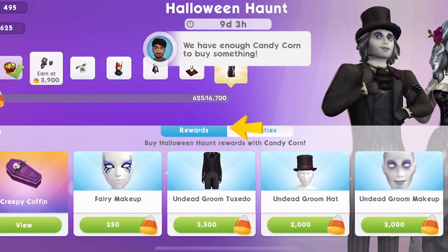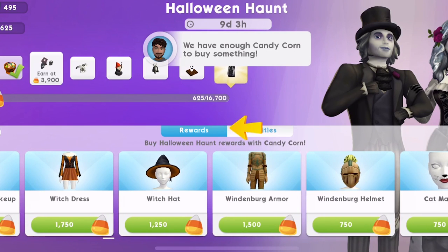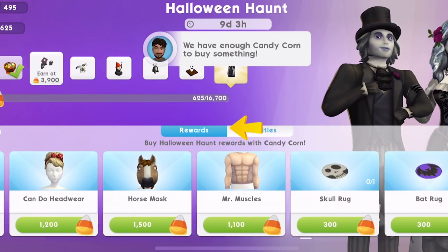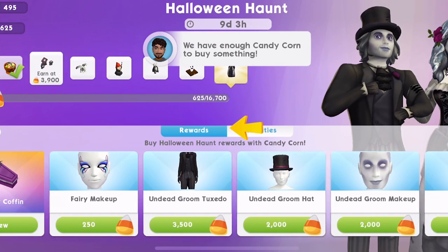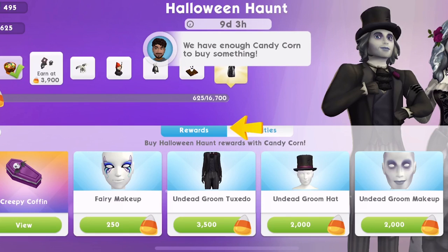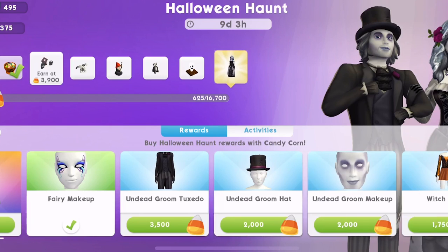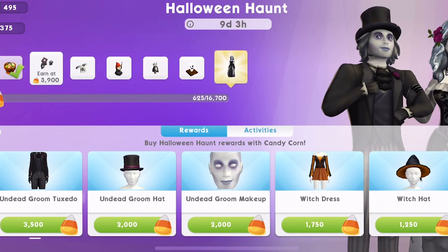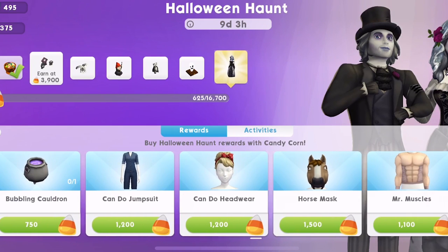I don't know how I want to do this — whether I want to prioritise the things I want or whether I just want to try and get everything. I probably should prioritise certain things. Let's just get fairy makeup for now as the first thing. We've got fairy makeup! These things look quite expensive — £3,500. Definitely, I would say you need to prioritise the things that you do want.